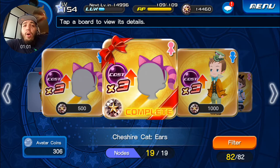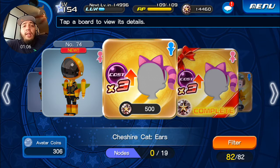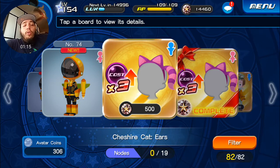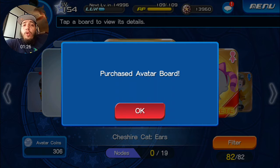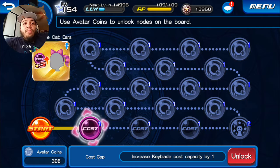If you log in every single day for five days straight, you can earn a total of 500 jewels, which can be used to get new avatar clothing to increase your cost. You need more cost so you can have more six-star medals in your team. So we're going to go ahead and open up the 500 jewel board — that's pretty much what you get when you log in for five days.